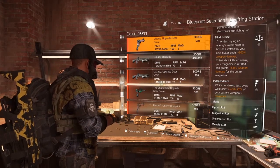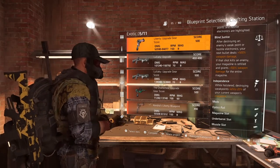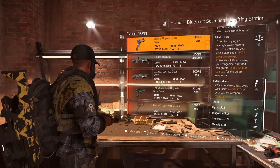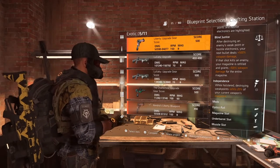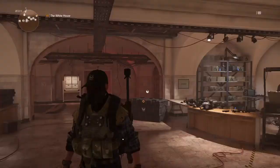The last perk is Independence: while holstered, destroying weak points refills 20% of your current weapon's magazine. It's not the greatest but definitely pretty good. It's a really good gun overall — definitely check it out.